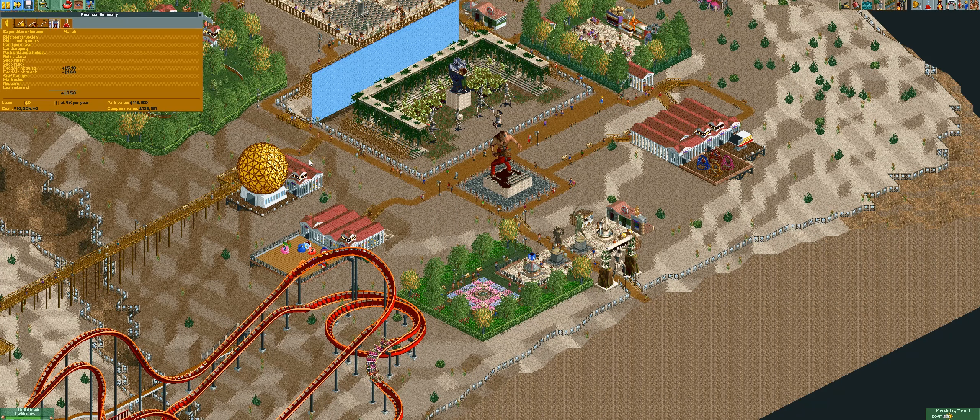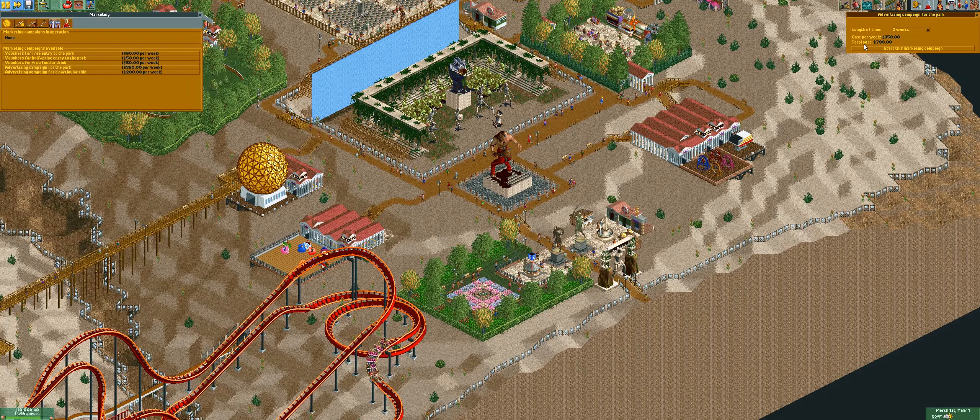Our current park value's not that bad, and we don't have loans — that's always good to see. We do have some money, so I'm gonna go ahead and maybe start advertising for the park because that one always works pretty well. I'll probably do some advertisements for half-price entry. I don't want to do free entry because that's really not gonna get as much money, but I will do the food and drink one as well.